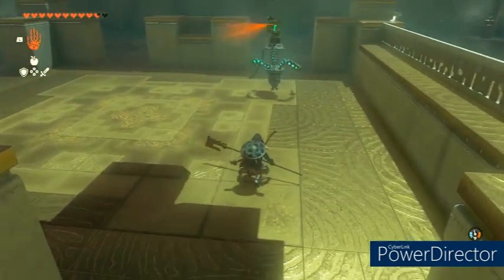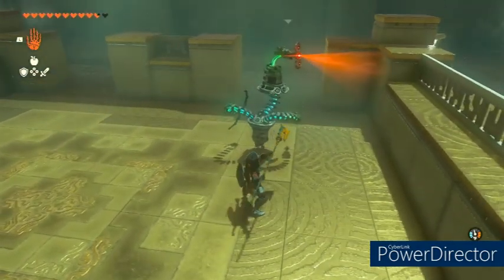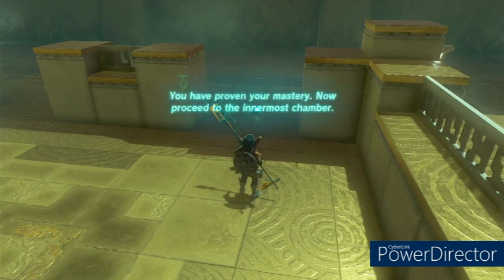He will not look behind himself, so you can just sneak on up behind him and then hit sneak strike. And you've completed the shrine. Thanks for watching Tears of the Kingdom shrine tutorials — we'll see you at your next shrine.